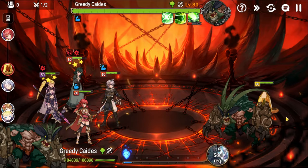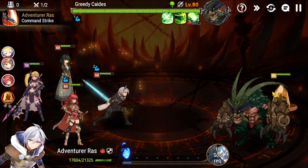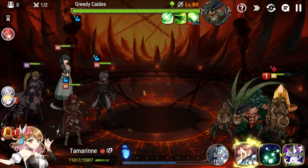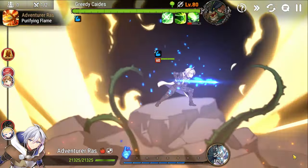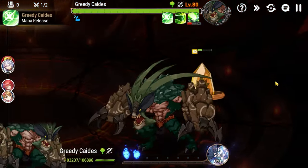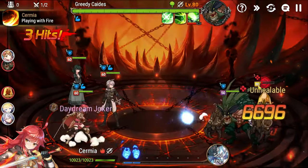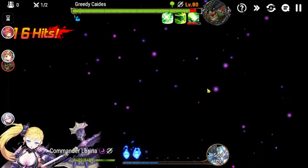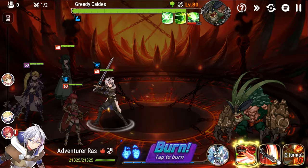Now we're in a pretty good position because outside of that ultimate from Katies there isn't really any major damage coming to us. Normally I'd soul burn here, but since we're not in any danger now that the spiders are gone, we're just going to walk this crystal down and hold all of our cooldowns in order to go into the second floor with as many souls and as many damaging cooldowns as possible. This will allow us to burst down those adds really quickly.